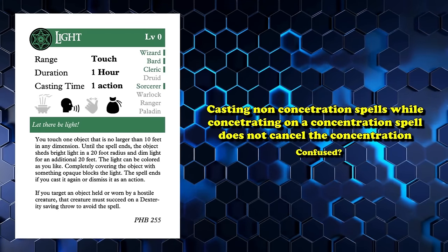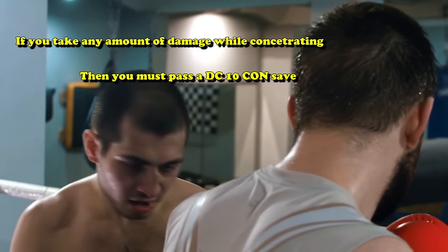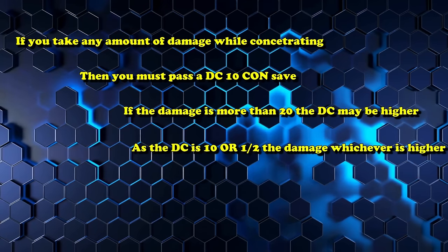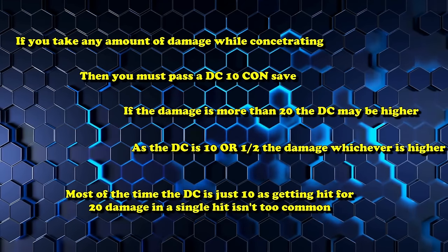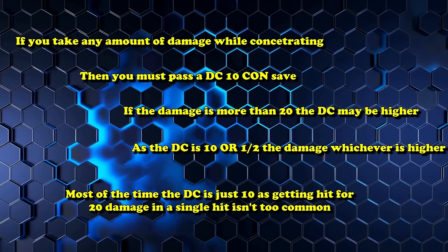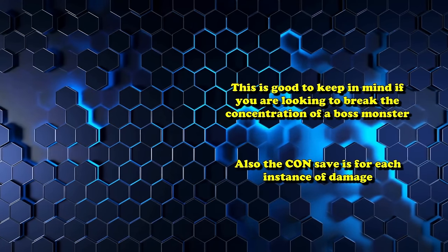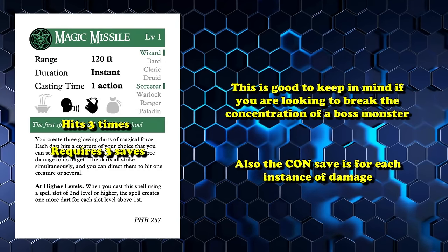A reminder on how concentration breaks from damage: if you take any amount of damage while concentrating on a spell, you must succeed a DC 10 Constitution saving throw or lose concentration. If the damage is higher than 20, the DC increases — it's 10 or half the damage taken, whichever is higher. This is good to know if you're trying to break a boss monster's concentration. Also, you must make a Constitution saving throw for each instance of damage, so if Magic Missile hits three times, that's three concentration saving throws.